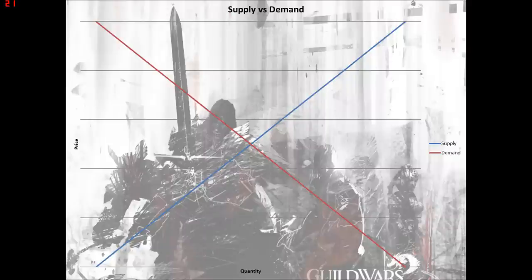This is your traditional supply and demand curve. At the low end, bottom left-hand corner, you see our blue line of supply. When you have a low price — which is our y-axis — there's very little supply. Nobody's out farming an item that sells for one copper. On the opposite end, upper right-hand side, if there's a high price, that means there's going to be a high supply of that item. This is looking at how much you'd be willing to farm an item if it's worth one copper versus two gold.